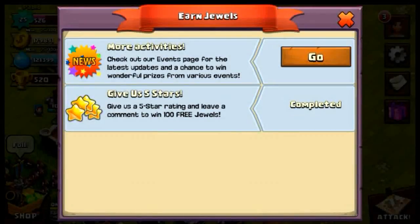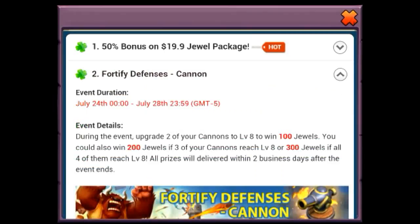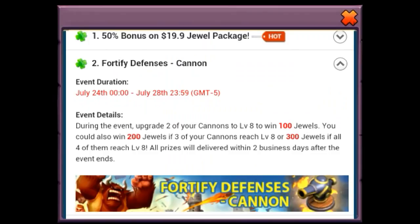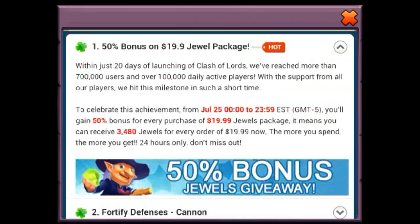The last tab on the right is the earn jewels tab. I think this tab is basically to promote the game since it's currently in early stages. You can earn jewels by clicking here - for example, they teach you how to fortify your defenses: if you upgrade two of your cannons to level 8 you can win 100 jewels, which is quite a good offer. There's also a 50% bonus on the $19.90 jewel package, which is obviously trying to promote the sale of jewels.